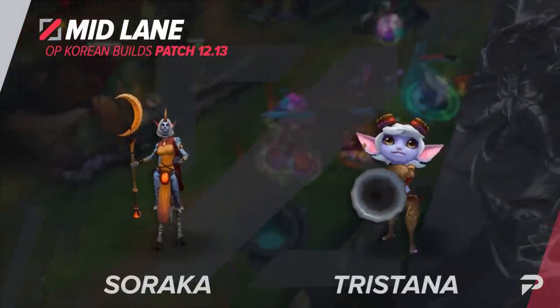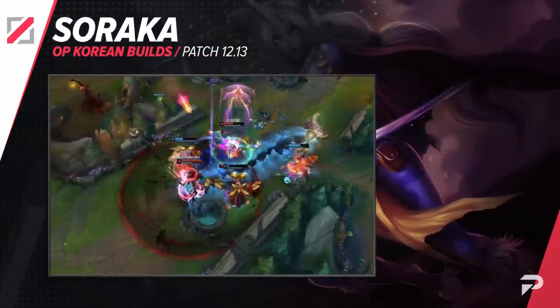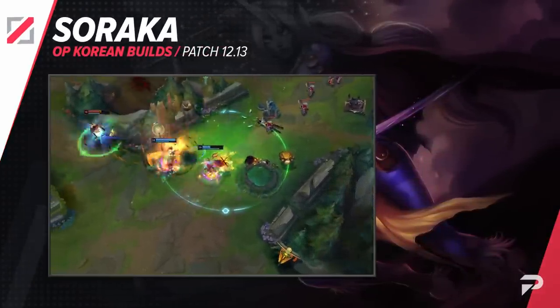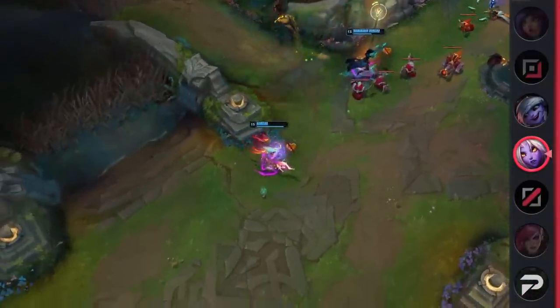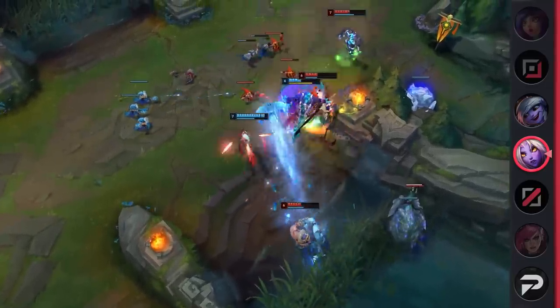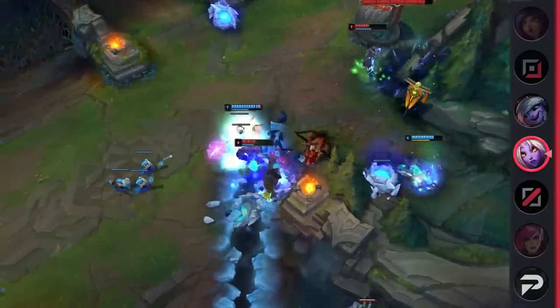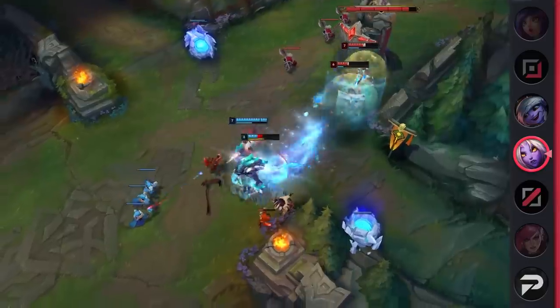Over in the mid lane, we'll start with a build for Soraka. Like Taric, who we mentioned earlier, you've got a support who ends up supercharged from having solo XP and gold. Soraka is also a nuisance to lane against, as she's able to deal a significant amount of damage with her Q, and also heal back any damage she takes in the process. As the game moves forward, she provides an immense amount of utility for her team, and in spite of the nerf to her ultimate, she remains very powerful.